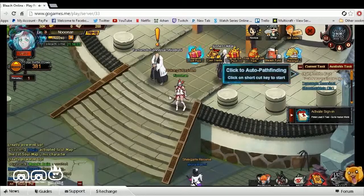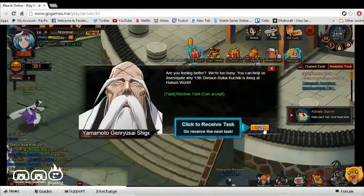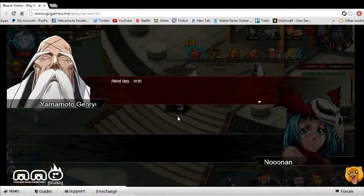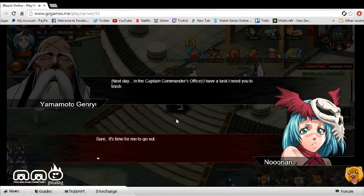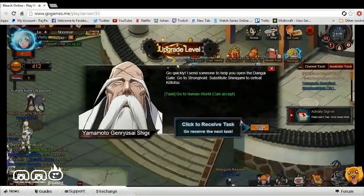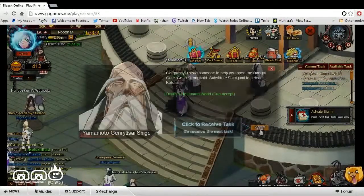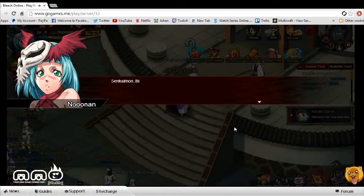Here we are in the game and we have some quests to follow, so we go ahead and click that. Auto-track — kind of like most browser-based MMORPGs, there's really nothing new here, everything has been seen and done. It has a slightly different art style because it is based off the anime, and that's kind of what's really going for it.